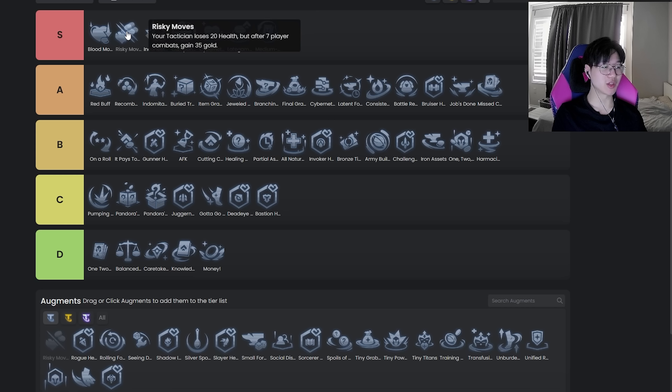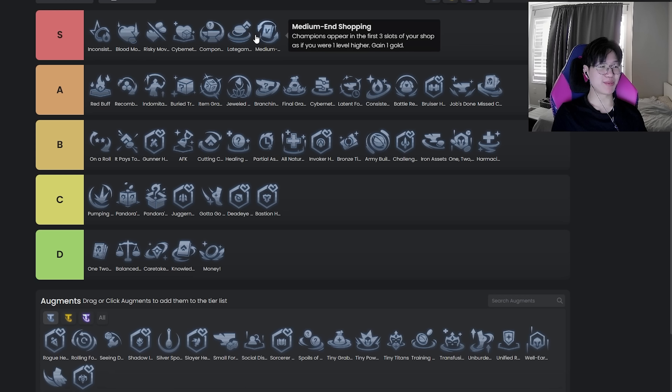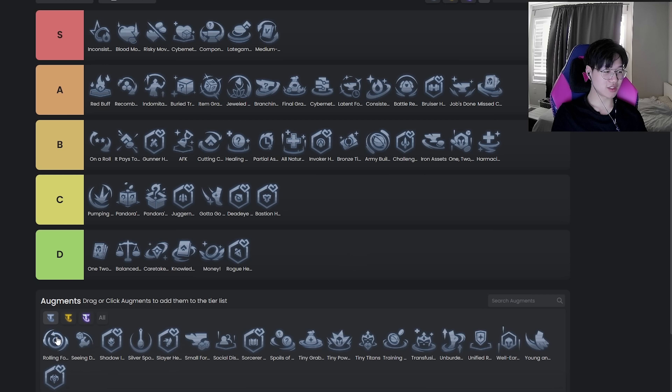Risky Moves is an easy S tier — arguably one of the best silvers in the game. It's worse than Inconsistency, and Inconsistency is probably also better than Blood Money. It's hard to rank these because TFT in general is a situational game, so given the situation where this is the best, it's just incredible. Rogue Heart — D tier, don't even have to talk about that one.